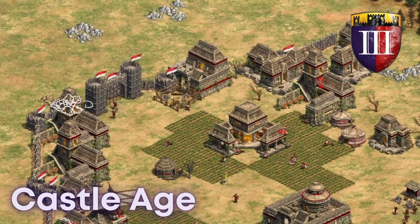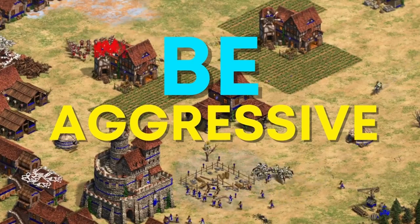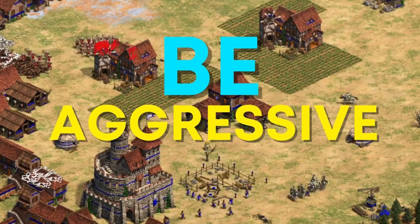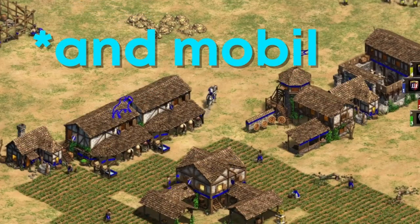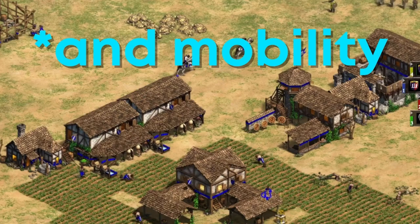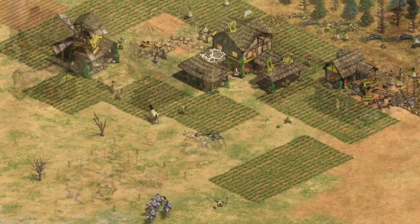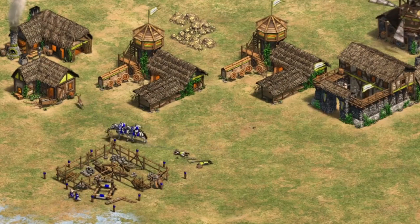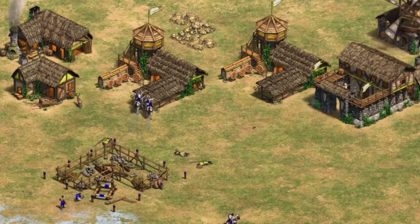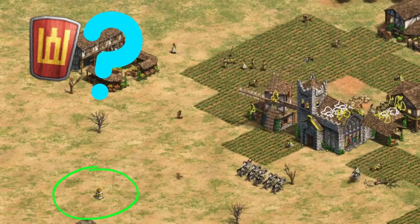Now moving into Castle Age, there are pretty standard options but the main thing you want to be going for is a really aggressive approach, as it can be really hard to fall back towards the trees. So booming isn't always the most valuable option. Knights of course are a fantastic option due to their high damage potential and you can also turn that into some sort of siege push. You could also be adding an instant monastery because you do have a guaranteed relic, which is really nice for your side, and if you are going knights, an instant monastery is always a good idea.